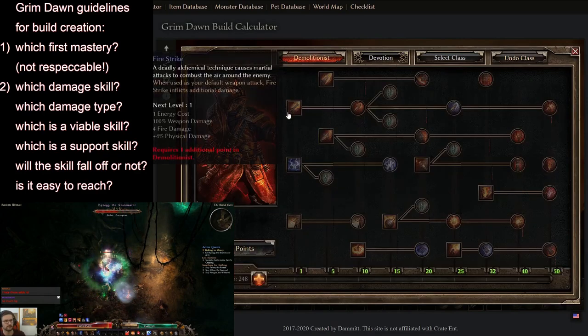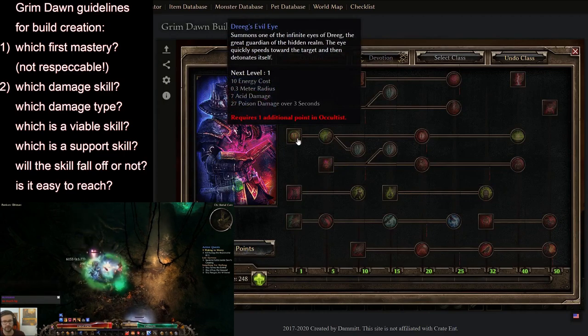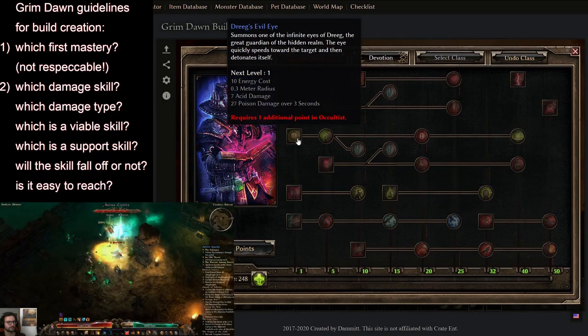If you're unsure whether your chosen ability is a main damage ability or just a supportive ability, whether it falls off or not, then check out my episode 2 and your questions should hopefully be answered there.